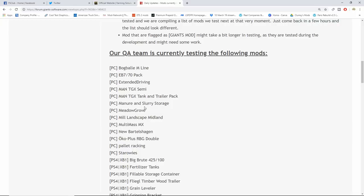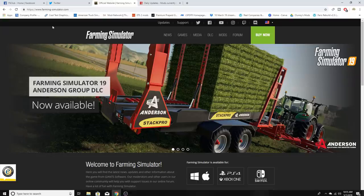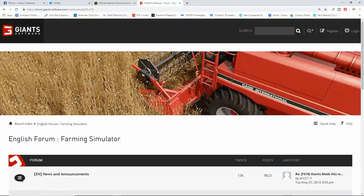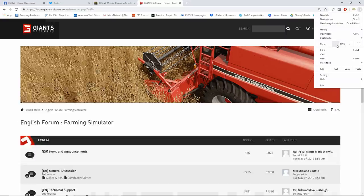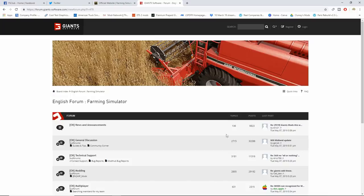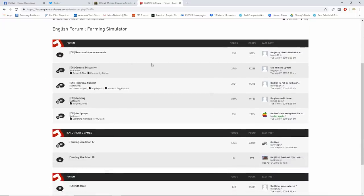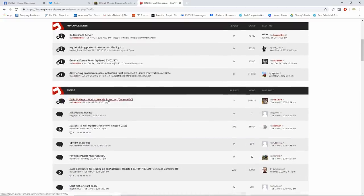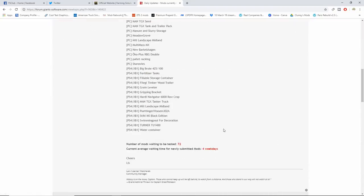I want to show you guys how to find this mod list, because a lot of people always ask how to find out what's in testing. Go to www.farming-simulator.com, click the forum link, and it takes you to the Giants forum where you can find a lot of information. Click on the General Discussion tab, scroll down and look for 'Daily Updates: Mods Currently in Testing' — it says Tuesday May 7th so it's updated today. That's all you have to do to see the mods in testing.